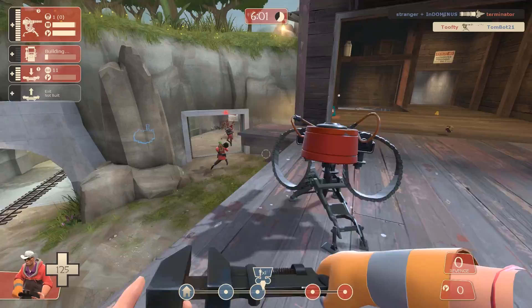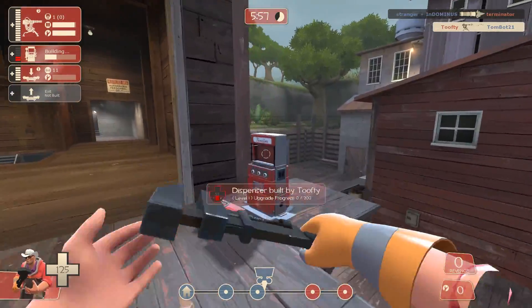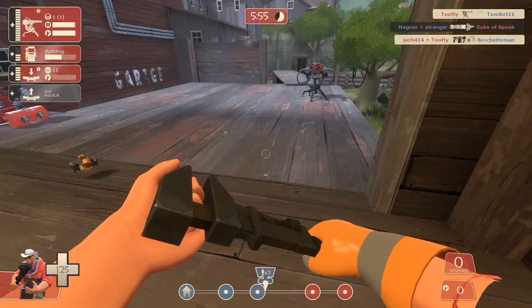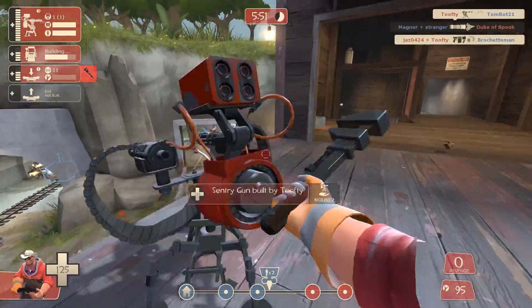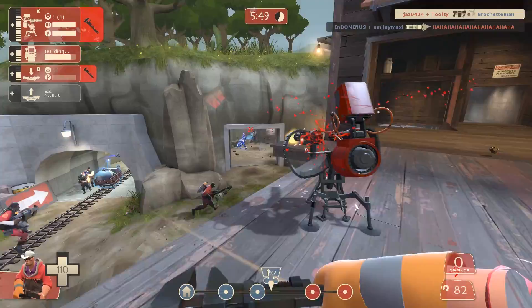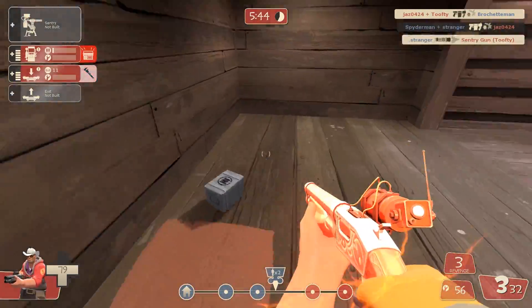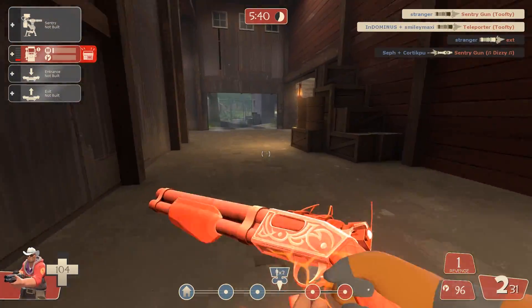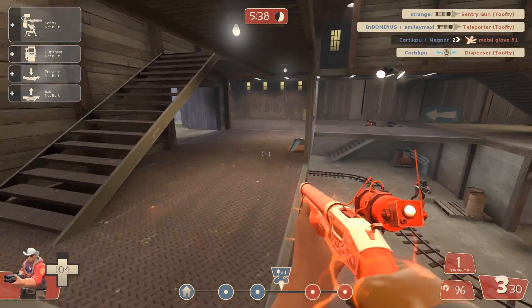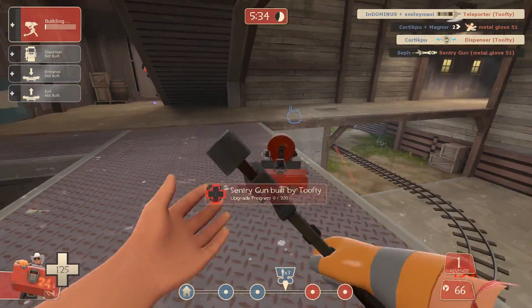As an engineer you've invested a lot of time into your sentry gun so you really want to protect it at all costs, but try not to go down with the ship. If you sense a big push coming or there's an ubered enemy on the way, just know when you're done and be comfortable just retreating. You're much more useful alive and you'll be able to set up another base much more quickly if you're able to escape with your life rather than having to wait through the respawn time. And if you use the Frontier Justice then it's even more important that you get away so you can make good use of those crits.